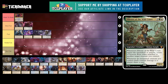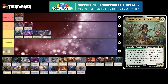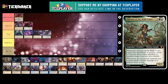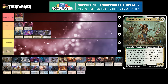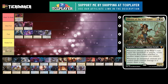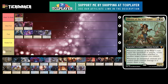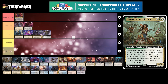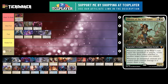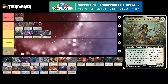Next up is Elavil of the Wild Court. This is a 4 mana 4/4 human knight. Whenever they enter the battlefield or attack, you create a Virtuous Role token attached to another target creature. Virtuous Roles give +1/+1 for each enchantment you control. And whenever an enchanted creature you control deals combat damage to a player, you draw a card. This was on my top 10 and I really liked this deck. Auras is really fun — this is like a weird go-wide aura deck instead of go-tall, because you can't put a Virtuous Role on the same creature twice. I think it's really cool.